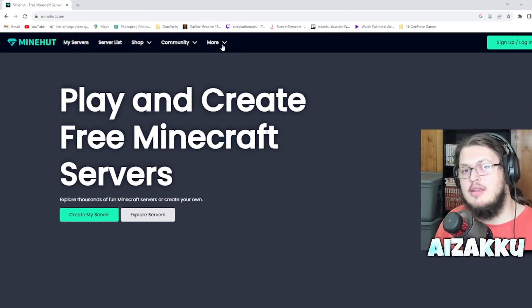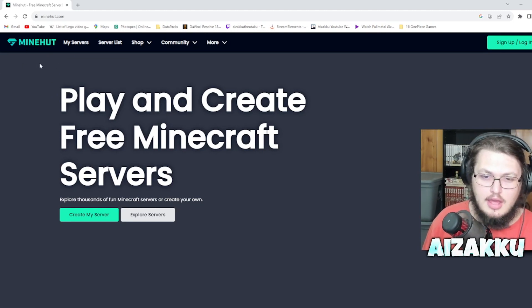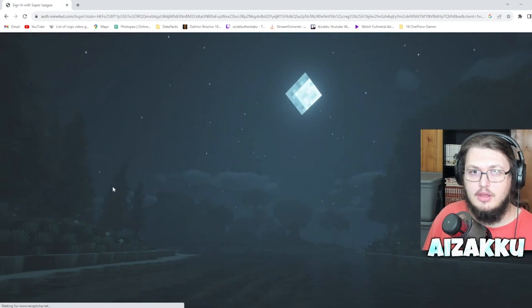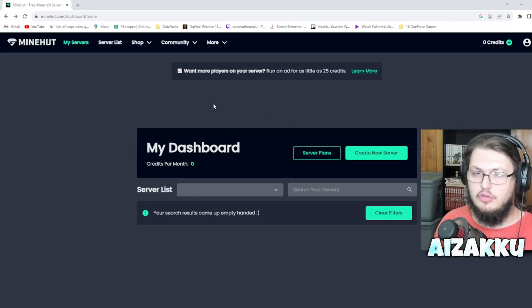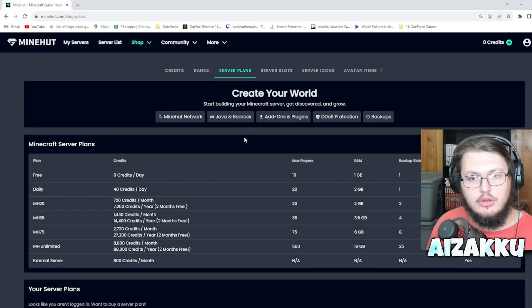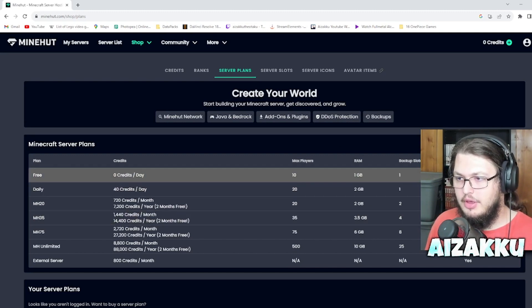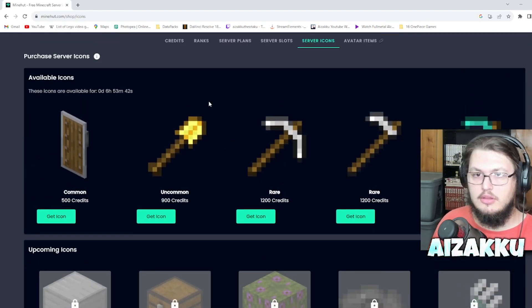The next option is Minehut. I'm not personally a big fan of it, but it is free and a way to get a server going with friends. To set it up, you go through 'Create My Server' and log in your information. Once you sign up and verify via email, you'll see a dashboard where you create a new server. The free plan is zero credits a day, with max 10 players, 1GB of RAM, and one backup slot — but it is not 24/7.